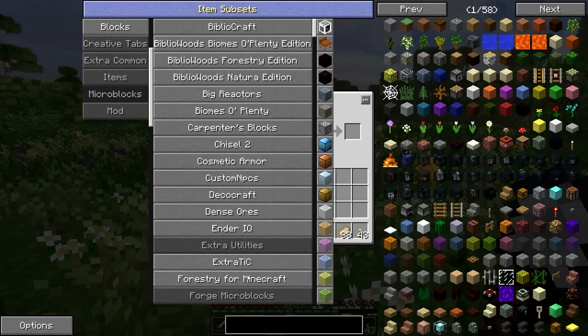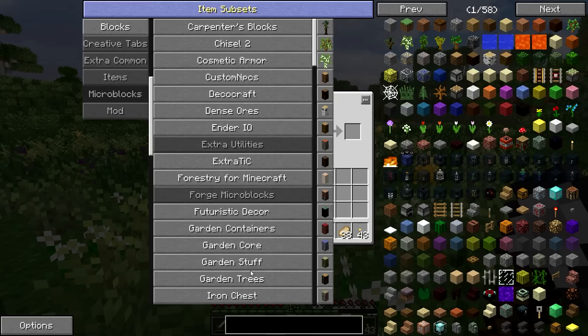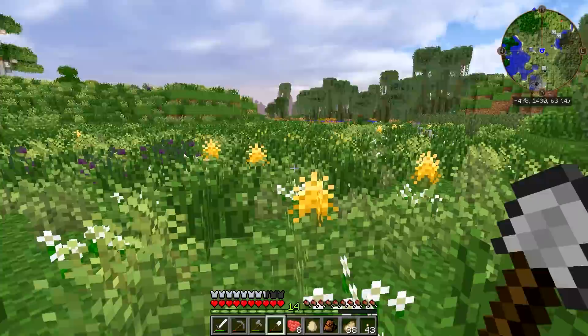Custom NPCs, DecoCraft, Densors, Ender I.O., Extra Utilities, Tinker's Construct, Forestry, Microblocks, Futuristic Decor, Garden Containers, Garden Stuff, Iron Chests and Jabba Barrels, Lat Blocks — that's one you might not have heard of — Malice's Doors, Mind Factory Loaded, Crayfish, Natura and more. There's a whole bunch of different stuff in here that will basically give you a ton of options when building and when doing tech as well.